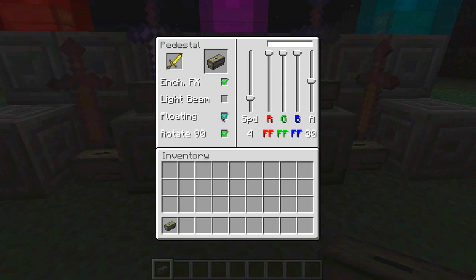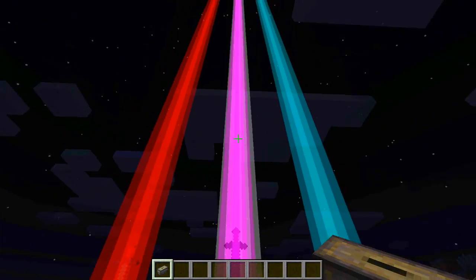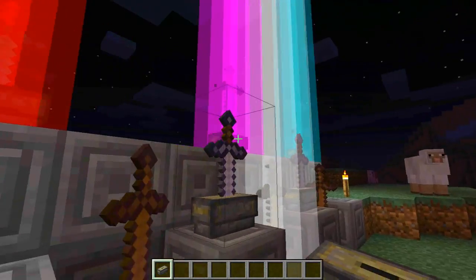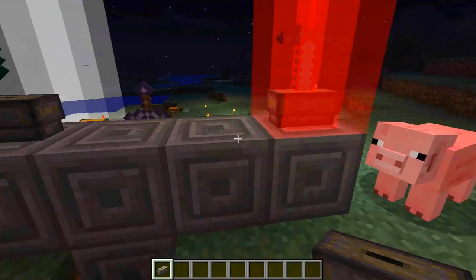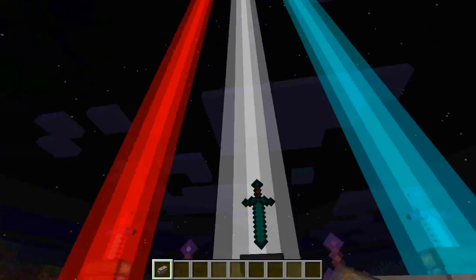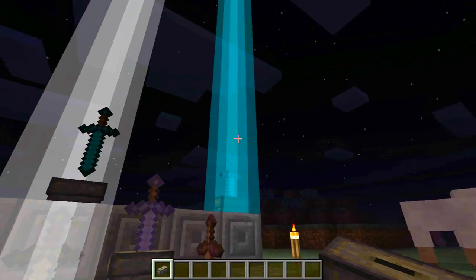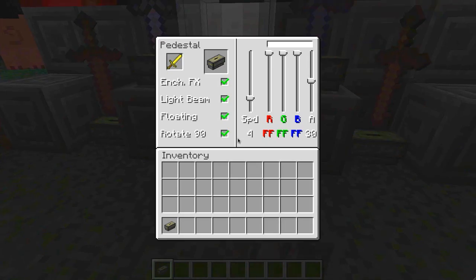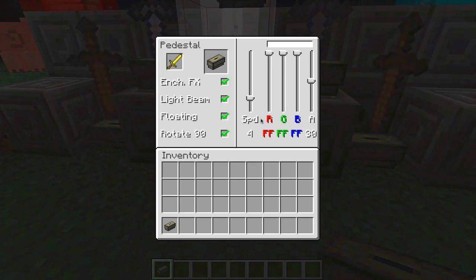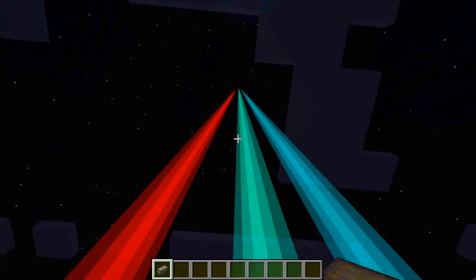And now the coolest bit, in my opinion, is the light beam. If we click it like so, the light beam comes down from the ceiling. So now this light beam, as you can see, is white. This one is like a sort of bluey, greeny colour. This one is red. And it's all done through these sliders. These middle three sliders here determine what colour your beam is. Let's go for a greeny colour - there you go, it's very green.